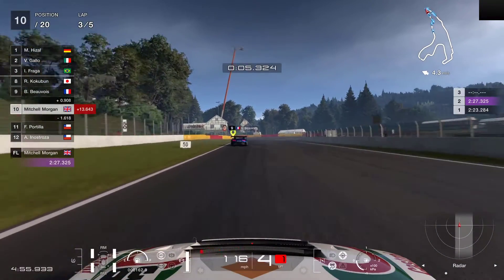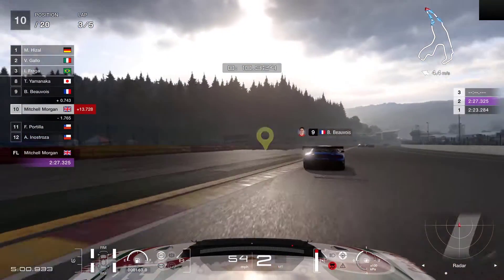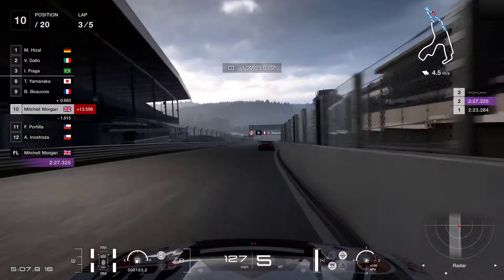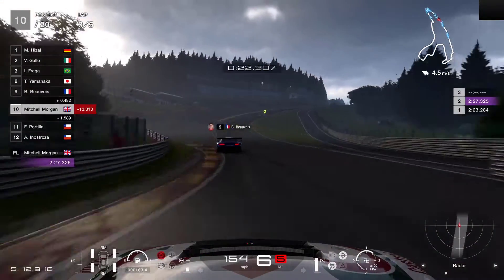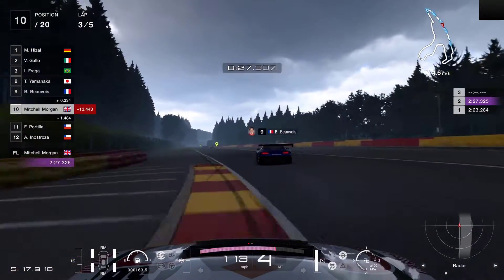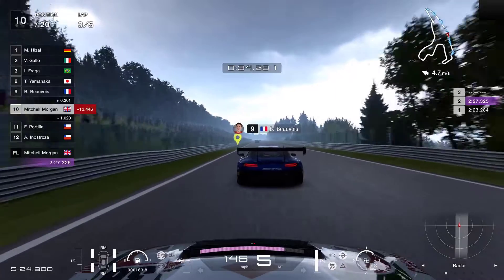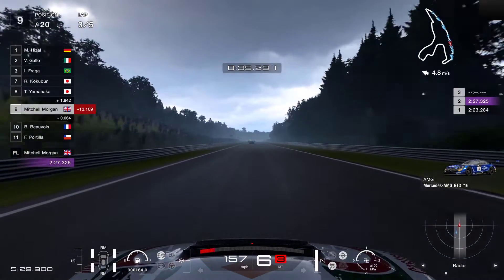At the end of that lap — lap 2 believe it or not — we are up into 10th place. I remind you that we've already dropped points and we really need to maximize the points at this race. With three laps basically to run we really need to be moving up through the places quicker than this. Looking at the little map in the top right-hand corner, you can see we've got a couple of cars here we can get past, but there is a little group — possibly first, second and third — that are getting away and we are going to need to get through these cars quickly to get on the back of the leaders.